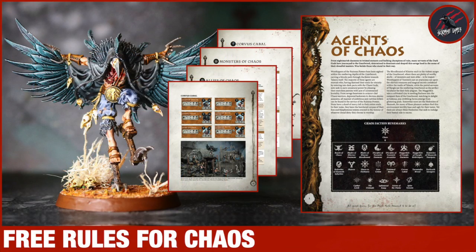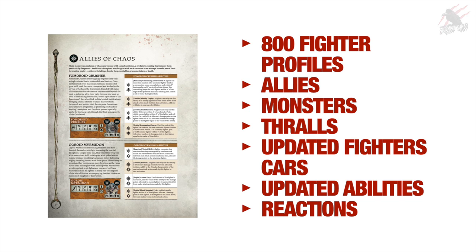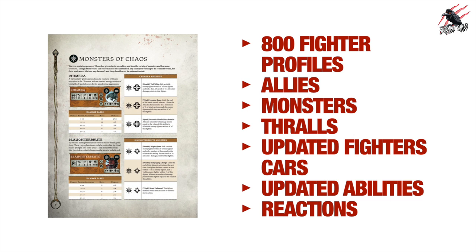Using the Agents of Chaos PDF as an example — these PDFs for each Grand Alliance are taken from the compendium book you can buy physically. Altogether there are 800 fighter profiles, including allies, monsters, thralls, updated fighter cards, updated abilities, and the new reactions from this edition. You also get everything for the different monsters you can play with each of the four Grand Alliances, including abilities, fighter cards, and damage tables.